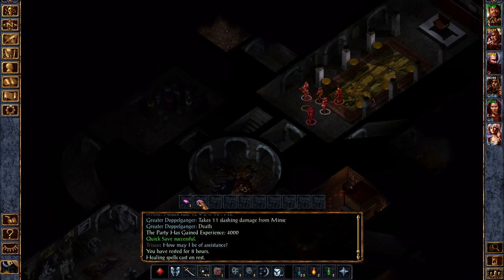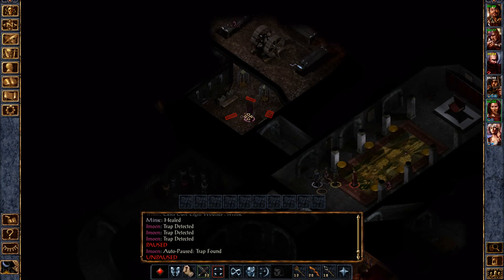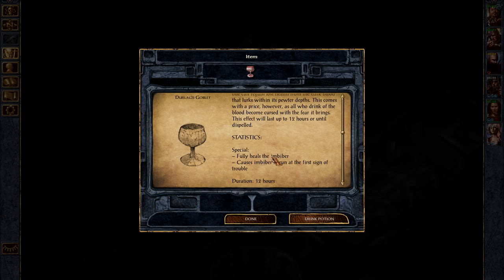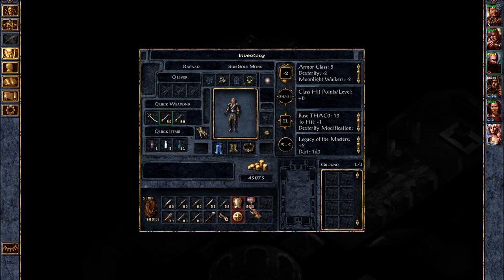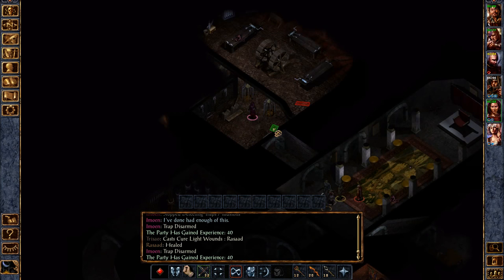I think I want to rest here. We'll have Imowyn go in and check for traps. Look at that — we got a blood-filled goblet and a dusty book. That's not the only traps in here, keep looking. Durlag's Goblet: scratched deep into the side of this cursed goblet are the words 'taste my fear.' It is said that one can regain lost health from the dark blood within its pewter depths — this comes with a price however, as all who drink become cursed with fear. This effect lasts up to 12 hours or until dispelled, fully heals the imbiber but causes them to run at the first sign of trouble.